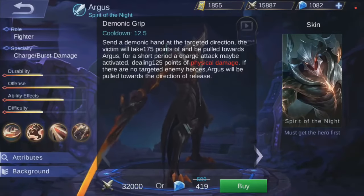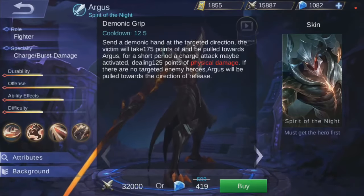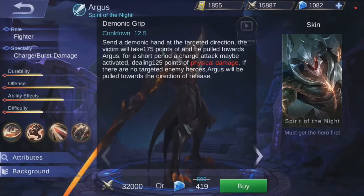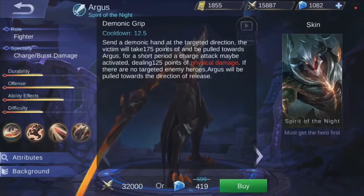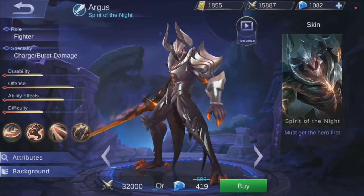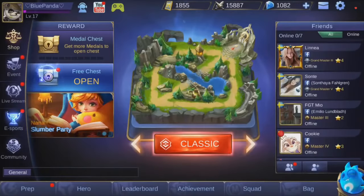Sends a demonic hand at the target direction. The victim will take 175 points of damage and be pulled towards Argus for a short period. A charged attack may be activated dealing 125 points of physical damage. If there's no target enemy, Argus will be pulled toward that direction. So basically he throws something in a direction - he'll either pull enemies towards him or pull himself towards that location.